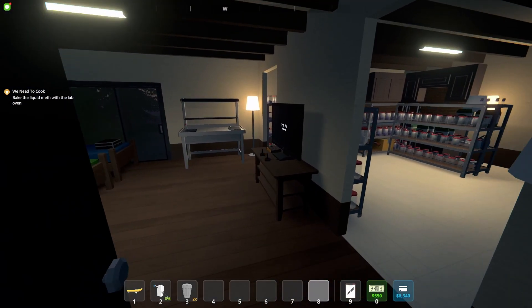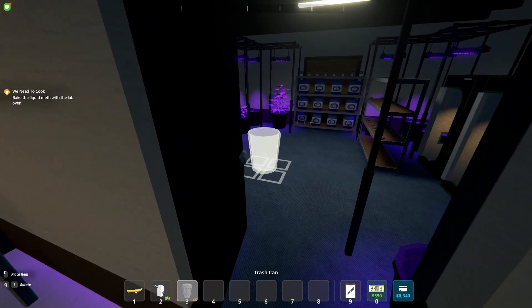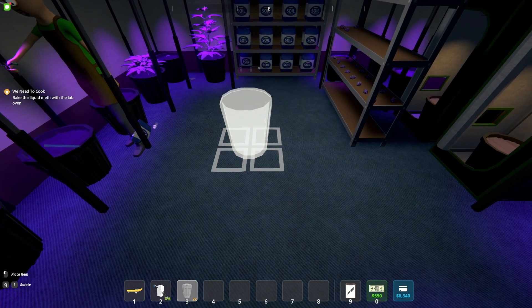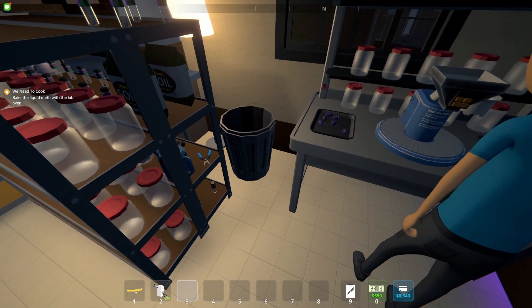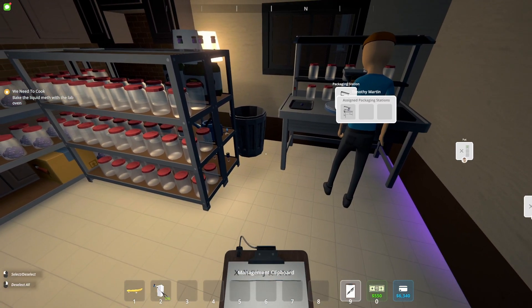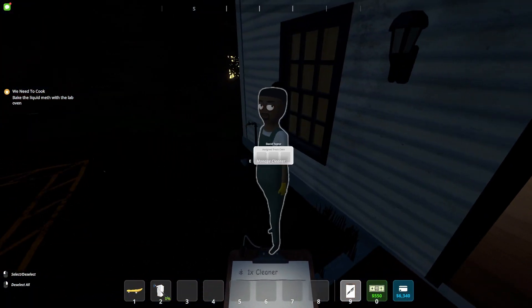Now you'll have to assign the trash cans. You'll want to put the trash cans in a somewhat centralized location. I'm going to put mine here in the grow area, and then put one in the kitchen too because I've got a guy working there.